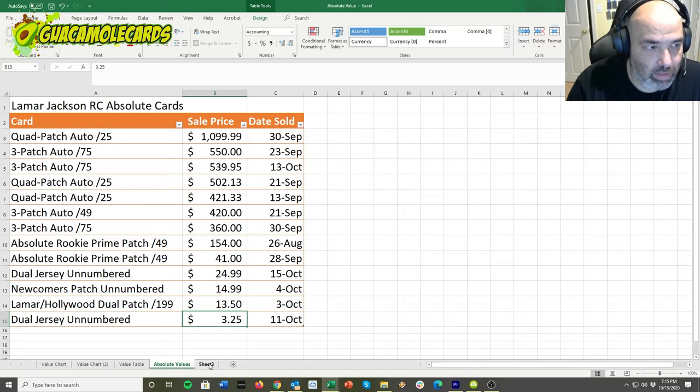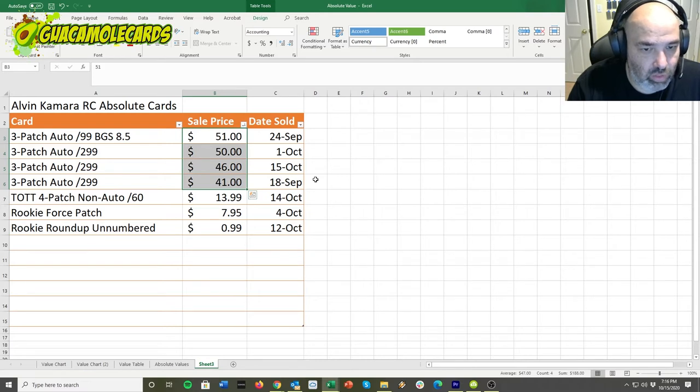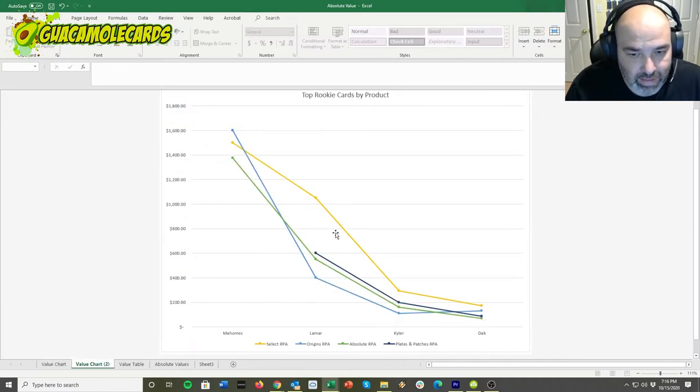I also wanted to show something beyond just the top quarterback. Here's Alvin Kamara from his rookie year — a big drop-off obviously from not being a quarterback, but you're still getting 40 to 50 bucks for that three-patch auto, so there's still value there. We just pulled a Michael Pittman three-patch auto and we'll see how that fares over time. There is value, especially for those top hits. That's it for values — back to the main review.